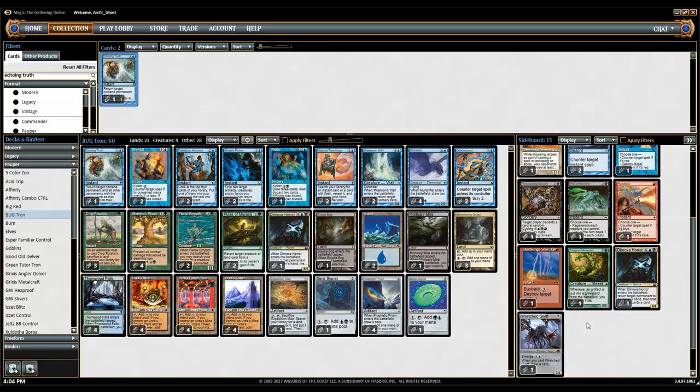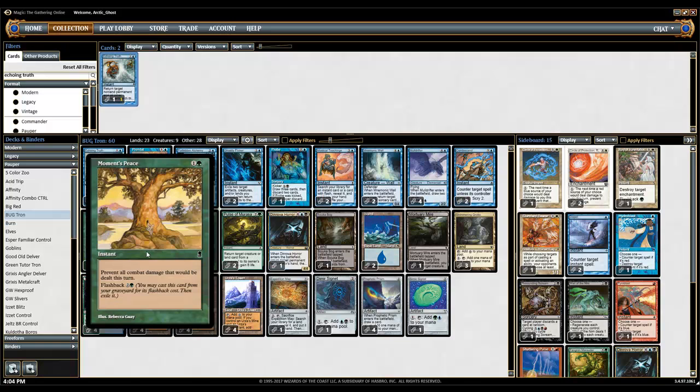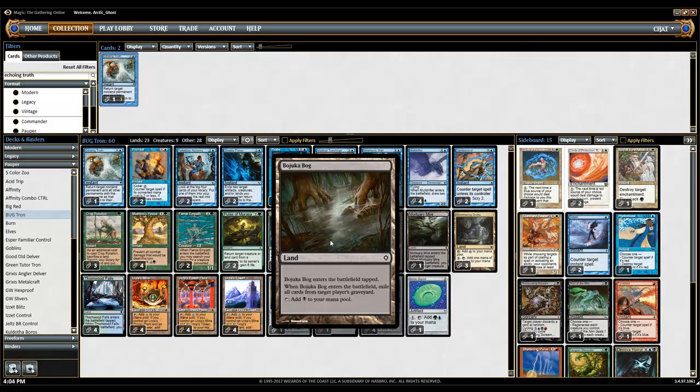I also have some sideboard cards in the two-to-four slot. That's one of the new things people are trying. Without further ado, we'll break the deck down piece by piece. It's not a control deck — it's more or less an all-around tempo deck. You rely a lot on Moments Peace because you don't have any removal whatsoever. It's also a Crop Rotation deck, so it's kind of a Turbo Tron deck, but you get to take advantage of cards like Polluted Mire and Bojuka Bog, which is really cool.